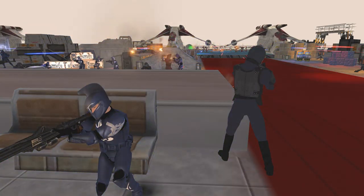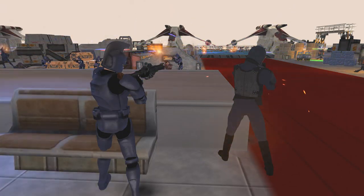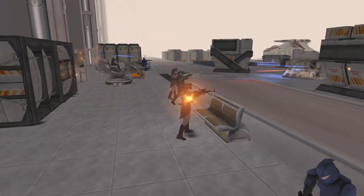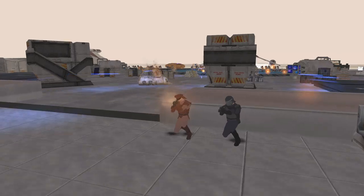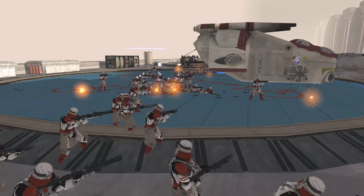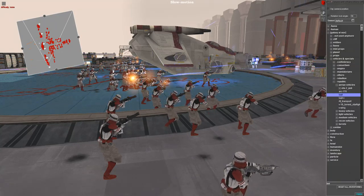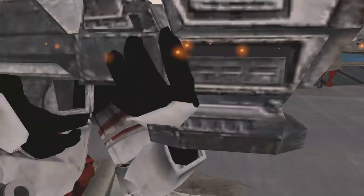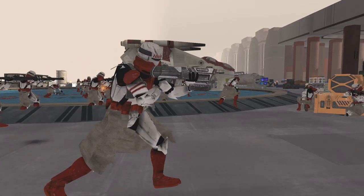I wanted to do that battle and do sort of a Clone Wars recreated type of thing, but I realized all of the old Ahsoka models for Men of War Assault Squad 2 no longer work — they are all broken mods. So I need to wait for someone to make a new one, or if someone can patch one of the old ones, then I can do that Order 66 against Ahsoka and Commander Rex. I thought this would be a nice placeholder for that video — we can do this little side mission first, and it'll still be very nice, very cool, very epic.